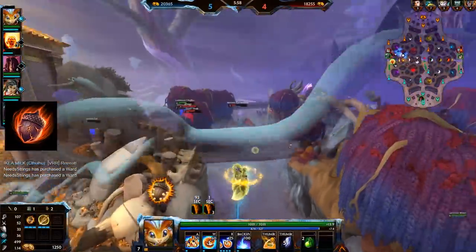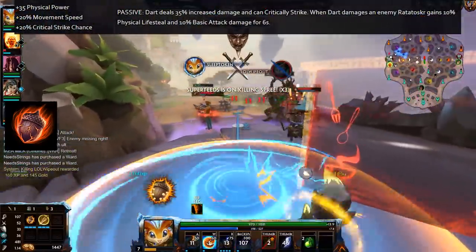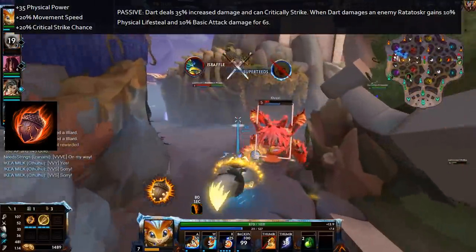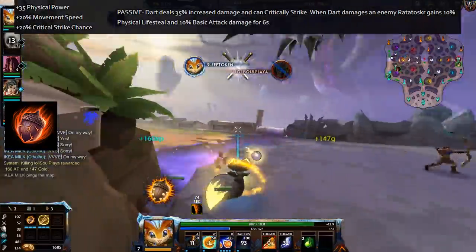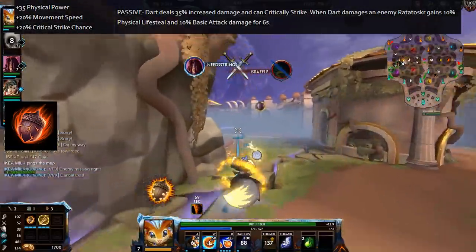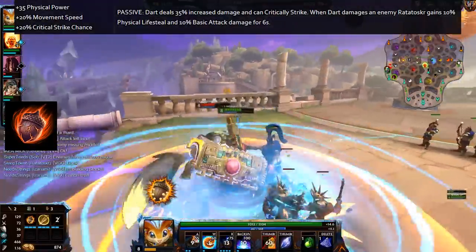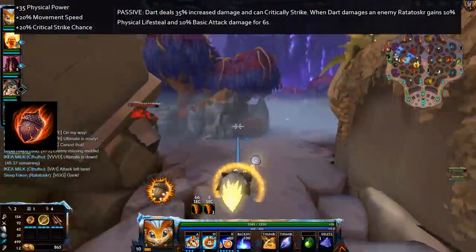Next, the Bristlebush acorn comes with 35 physical power — 10 more than the defensive acorns — 20% critical strike chance, and various effects for the dart: dart deals 35% increased damage and can critically strike. When dart damages an enemy, Ratatoskr gains 10% physical lifesteal and 10% basic attack damage for 6 seconds. So everything in this acorn indicates it's the crit acorn — it gives you crit as an additional effect, as a stat, and gives you lifesteal and basic attack damage so you can focus on building crit. And that is primarily how it's used at the moment.